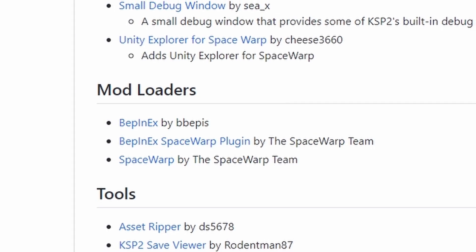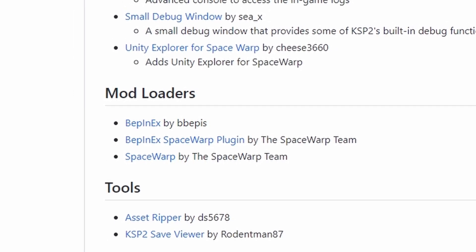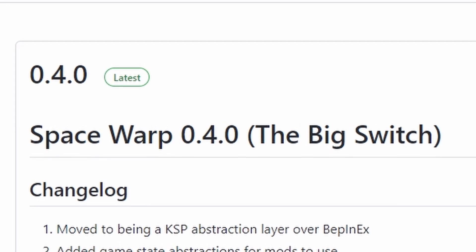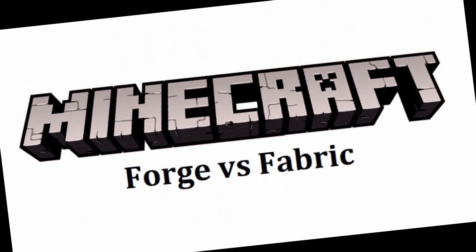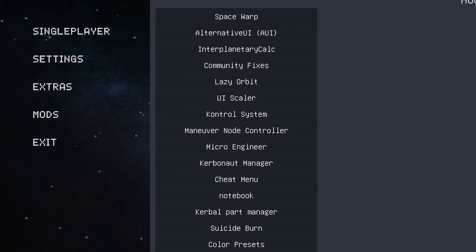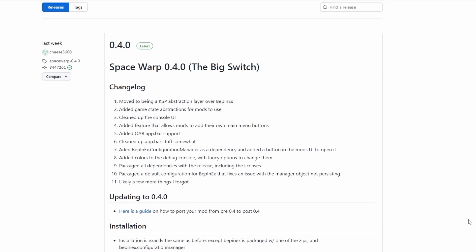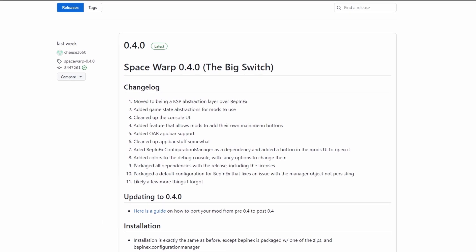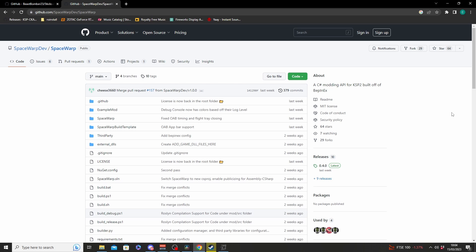Previously, I mentioned there were two different mod loaders available for Kerbal Space Program 2. That has now changed. As of last weekend, Space Warp is now a plugin for BeppinX. This is amazing, as having two conflicting mod loaders meant there were some mods unavailable if you decided upon one or the other. Now with just one, we can get all the mods.